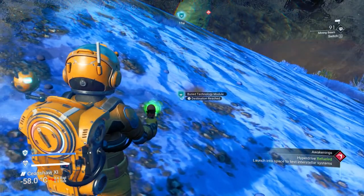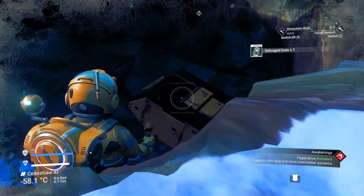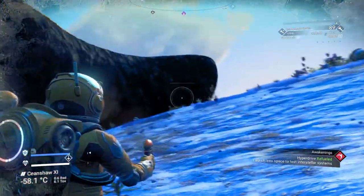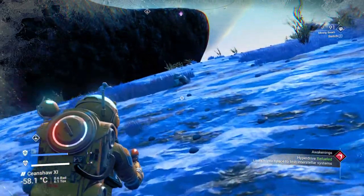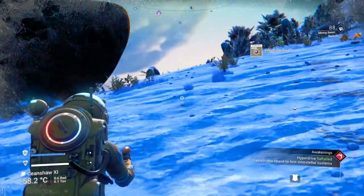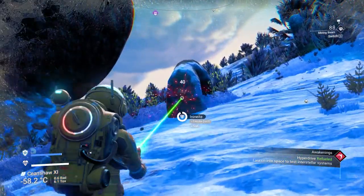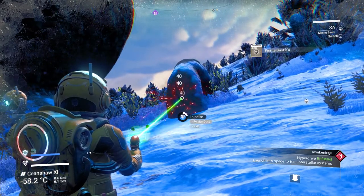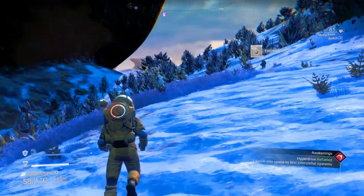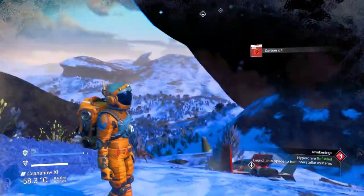Destination reached. G for terrain manipulator. Some salvage data. Switch to the mining beam. You need ferrite for the launch fuel — for the metal plates. I can put some salt on my hazardous protection. Our plane is this way.